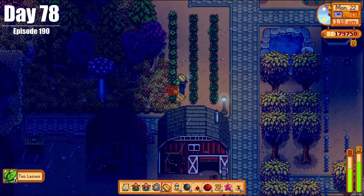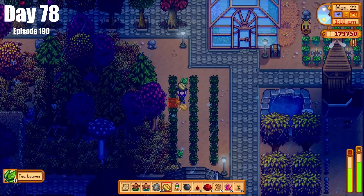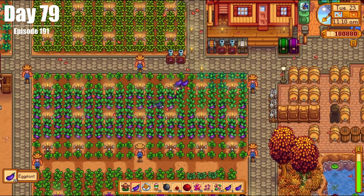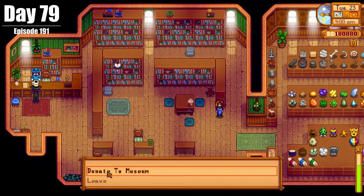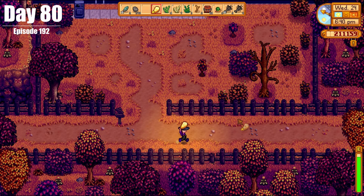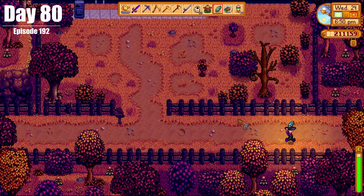Day 78 marked the final day staying on Ginger Island. We explored a little more and did some fishing, but then returned home to take care of things we were neglecting on the farm. On Day 79, we collected all of our crops and animal products, donated things to the museum, and got ourselves a void salmon. Day 80 was a little bit of a mess — we went around town back and forth, over and over again.